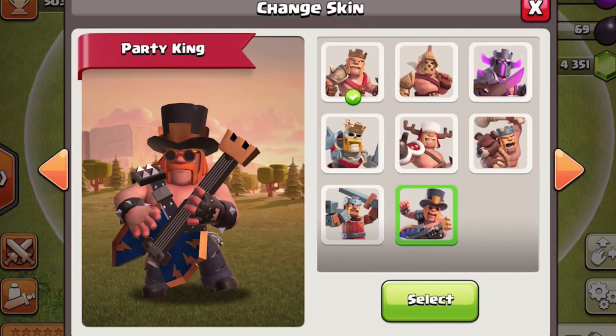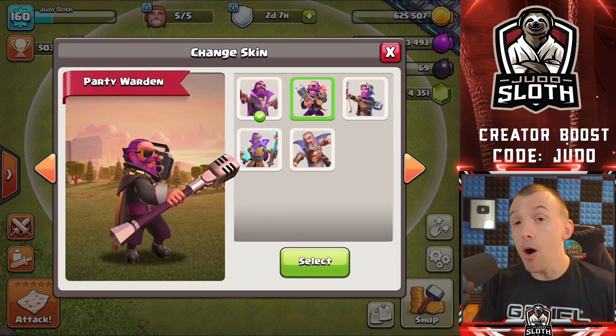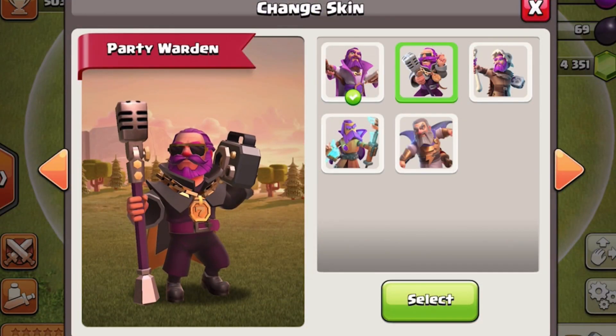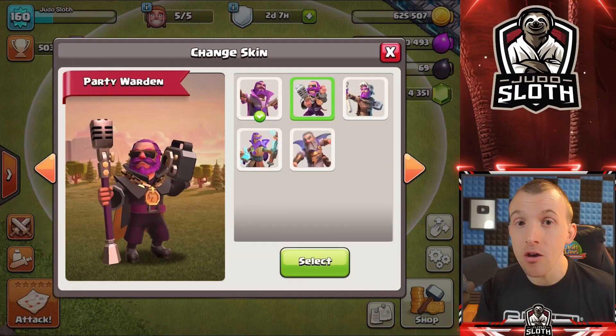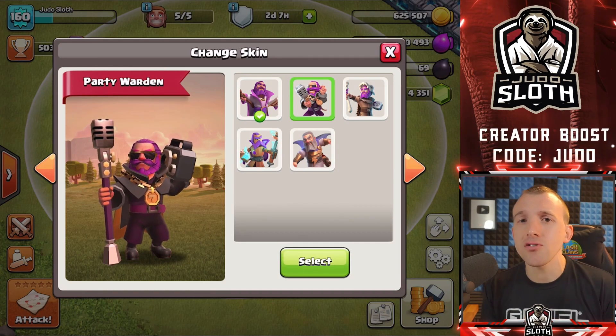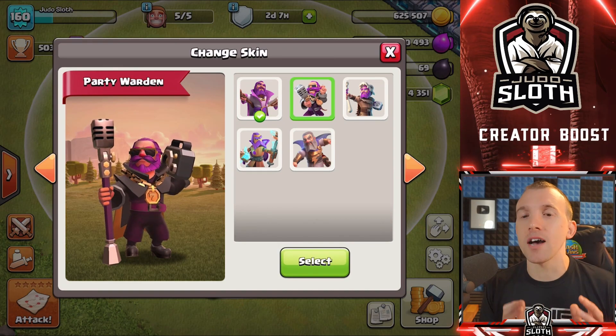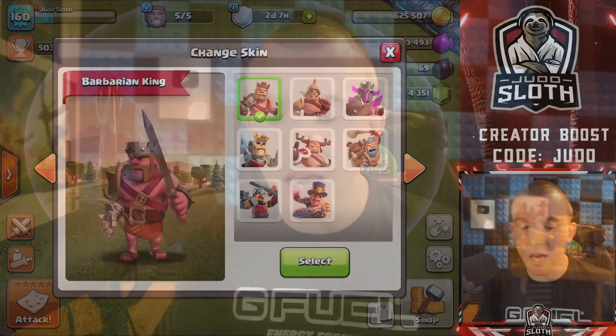For example, last month we had the Party King for Clash of Clans' birthday. We then had the Party Warden become available as a purchase if you didn't have it already. So around about a year after the hero skin is released, you can probably purchase it for gems — but that wasn't a hard and fast rule. I just thought I'd put that in there just in case any of you didn't know.